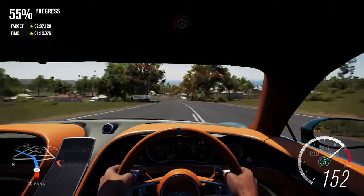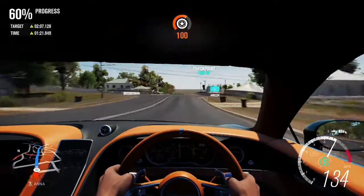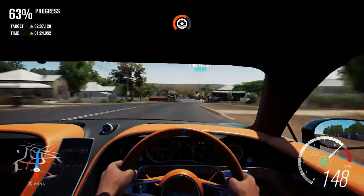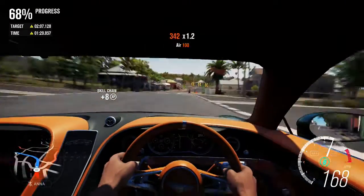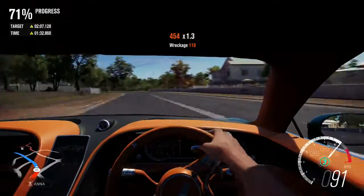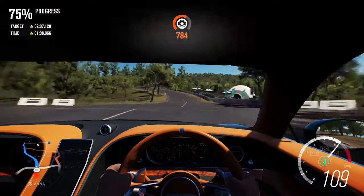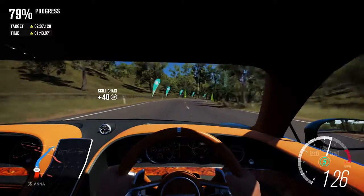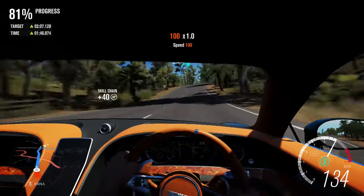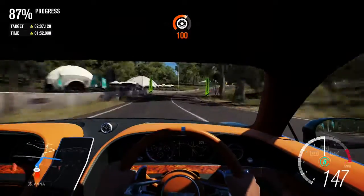We start off the pack with the 2015 Bentley EXP 10 Speed 6 Concept. These are just the first times I've driven each car - I took them around a track to see what they were like. The Bentley had quite nice handling and was pretty quick, though the brakes were a bit weird - good at slow speeds but not great at high speeds. It's a fun car to drive, but not the best-looking car in my opinion. I've never been the biggest fan of Bentleys, and being a concept it doesn't look great.